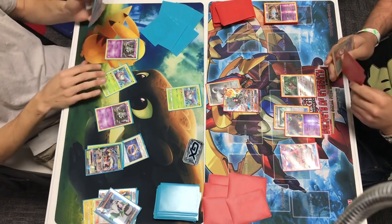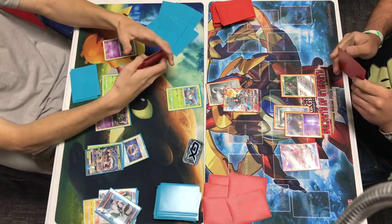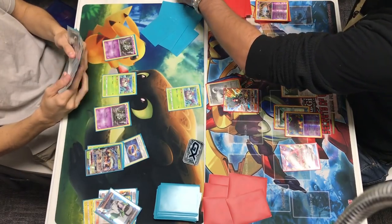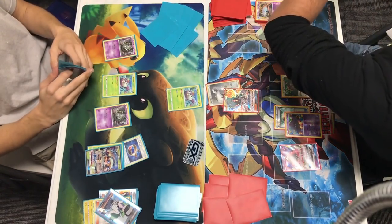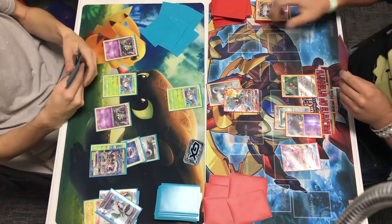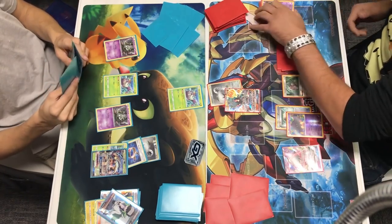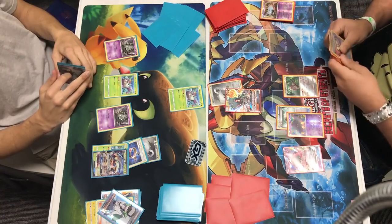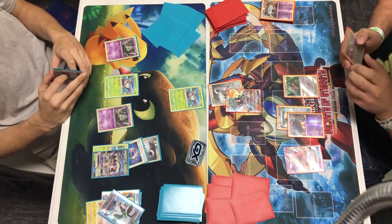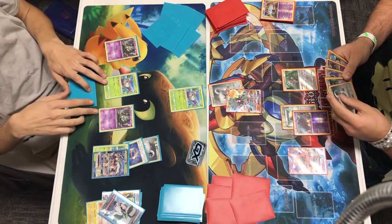Now is there a way he can retreat that Wimpod from the active? He's going to check Alex's discard. The crazy thing with Night March is the player playing Night March goes through all of their resources so quickly, so you really want to make sure you keep track of what they have. So we see a DCE going down onto Golisopod - he won't be attacking this turn. You need a Grass Energy or a Rainbow Energy to fulfill that attack cost. He might let this Wimpod die unless Alex has a Lysandre in his hand.